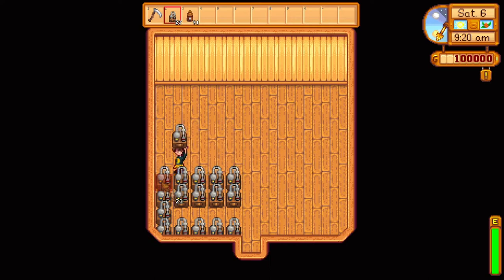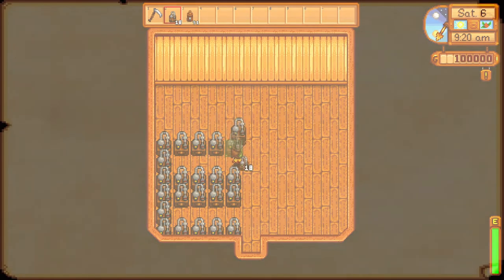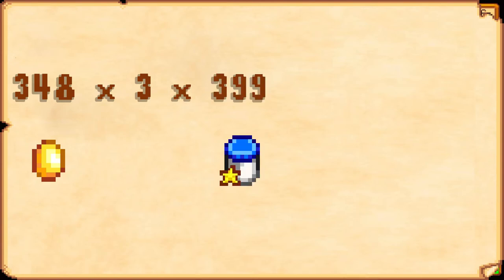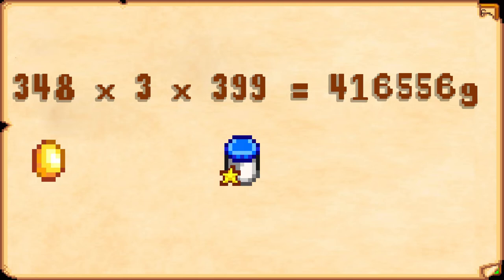For the golden chicken, I picked the Artisan perk, which made the mayonnaise worth 40% more. I turned every egg into mayonnaise and sold them. Each egg produces 3 gold quality mayonnaise, worth 399 gold each. Since we had 348 eggs, we ended up with a total of 416,556 gold.